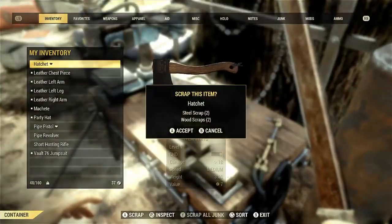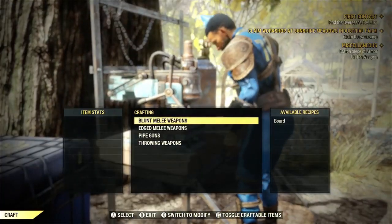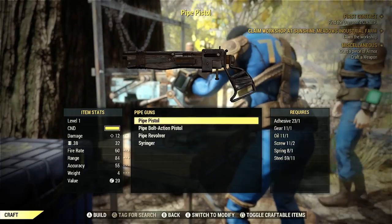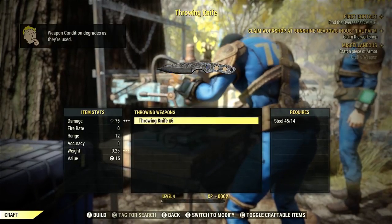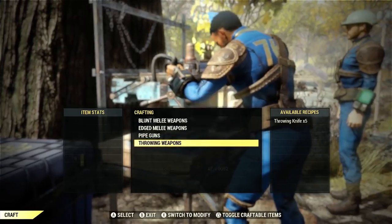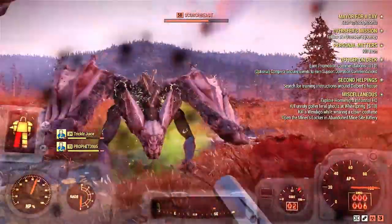One problem we have is that we don't have much room in our actual stash — we can only hold 400 pounds worth of stuff. So we need to manage our scrap carefully. When it comes to junk, scrap all junk immediately. Make sure you don't have too much steel especially, since you get steel from mostly everything — all weapons give you steel and you'll be scrapping lots of weapons for mods.